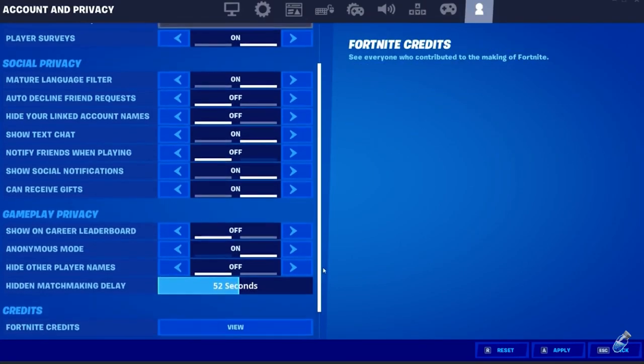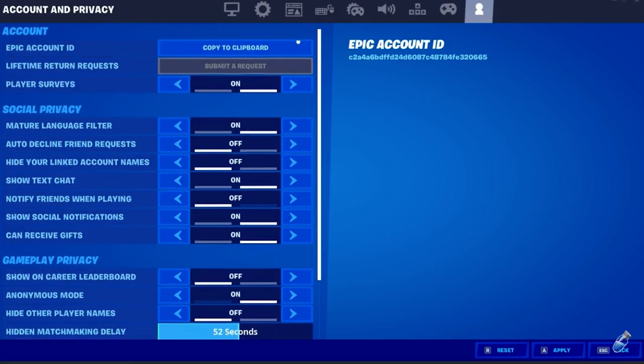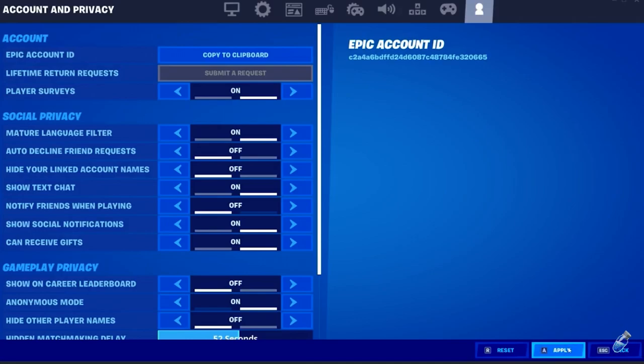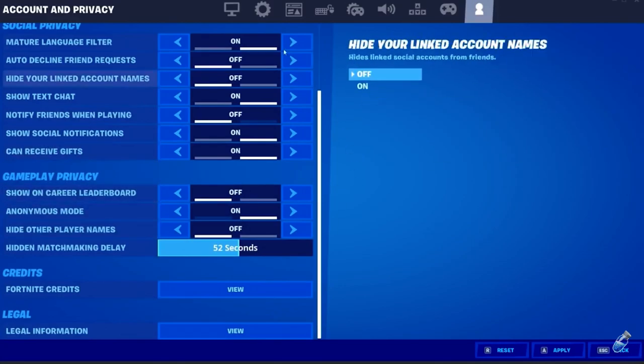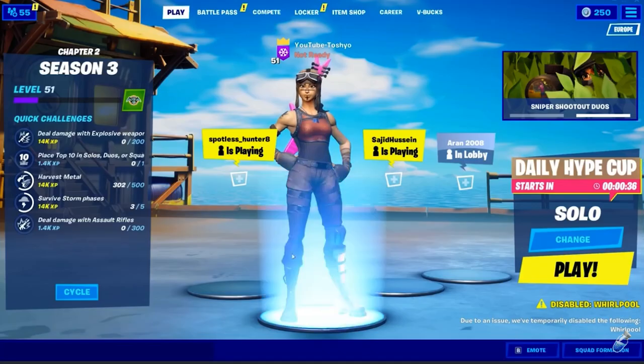Then go up here and look at the Epic Account ID. If there's no copy-to-clipboard button, that's fine — you only need the first three letters of your Epic Account ID. The first three letters are C2A. Just get those letters in your head, or write them down. Then click Apply. For some other people it's C2A too, so it really doesn't matter — you just need those first letters. Then go back to the lobby.